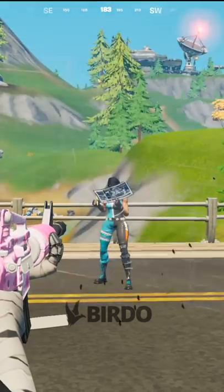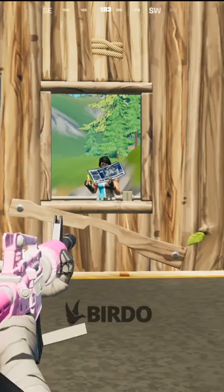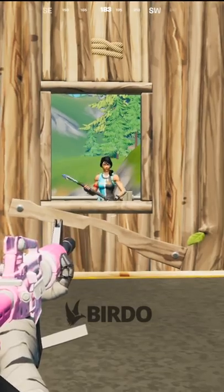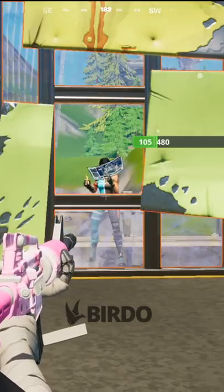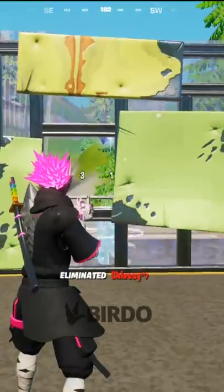Let's just watch that again in slow-mo. So yeah, it's an insane difference. And we can also prove that the metal is a bit better than the wood too. But I'd still recommend using the brick because it's so much thinner than both materials. Make sure to share this tip with all your Fortnite friends.